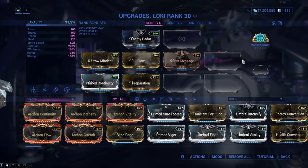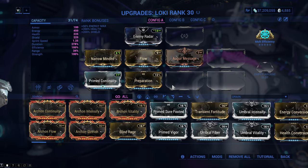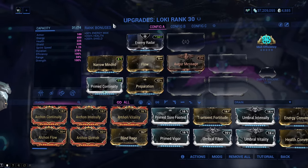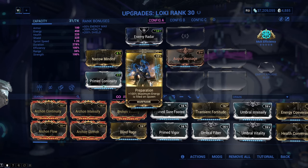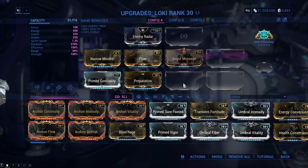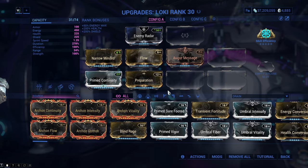The build I have on Loki does not require a single Forma or even an Orokin Reactor. What it does require is as many duration mods as you can get on, the Flow mod for a higher energy pool, and Preparation which will make us start with full energy. If you can reliably regenerate energy, you can skip the Preparation and Flow mods, since the point of these two mods is to have as much energy as possible.